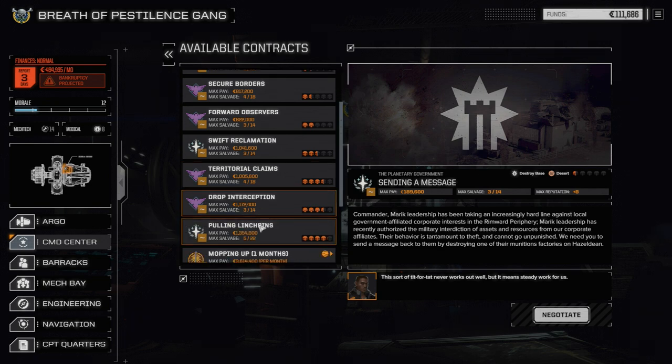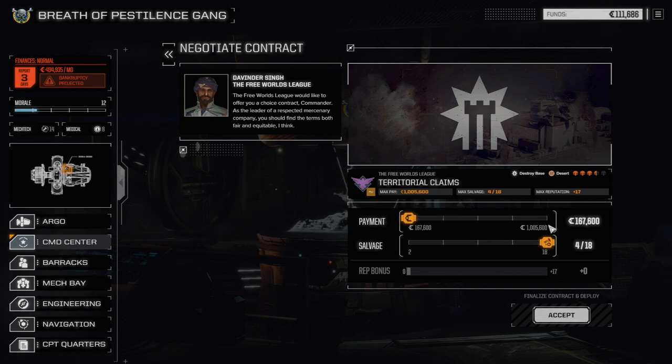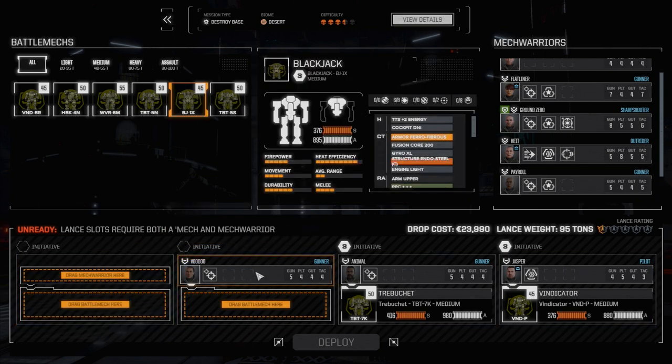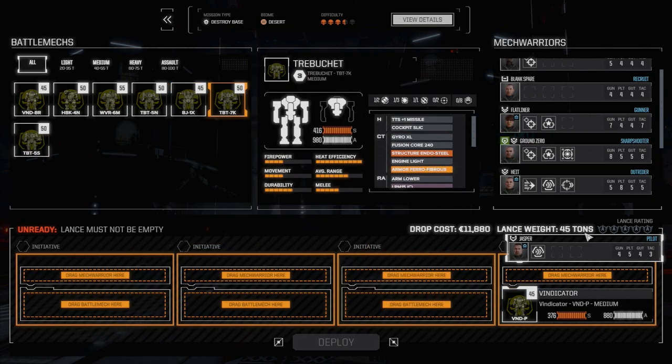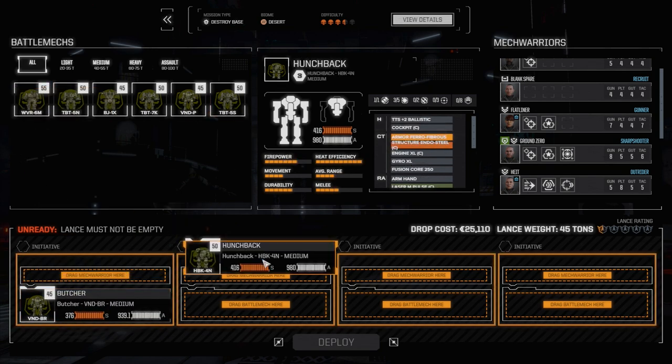We're going to take this territorial claims contract and do a destroy base mission. This should generally be relatively easier than fighting more than one lance at a time — chances are it'll be one lance of mechs, destroying the turrets, and then maybe another lance of mechs. We're going to negotiate it and go for max salvage on this one. Our Pirate Lance will basically make up any deficit we get, plus we can sell some light mechs — I'm thinking the Venom and the Dagger.